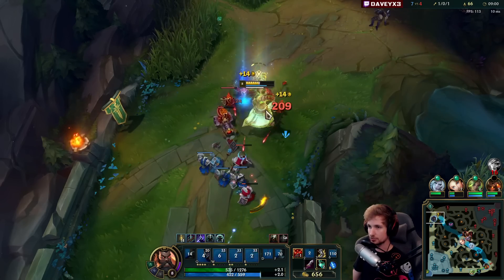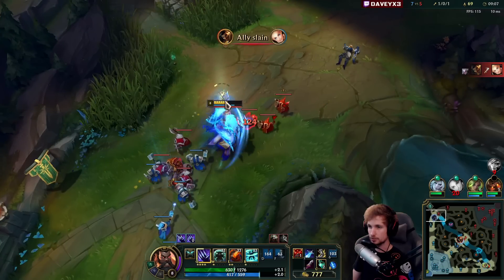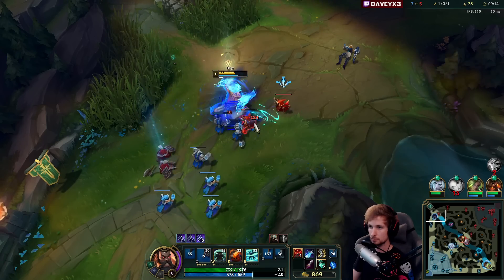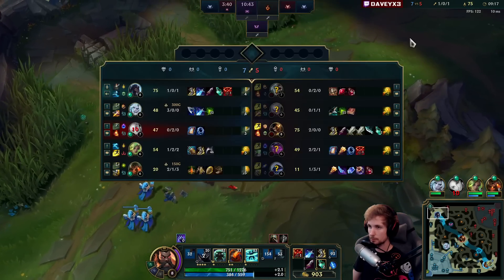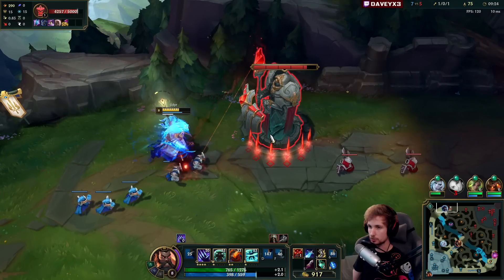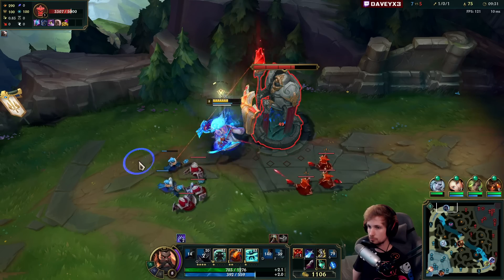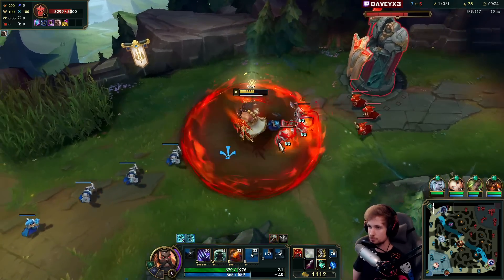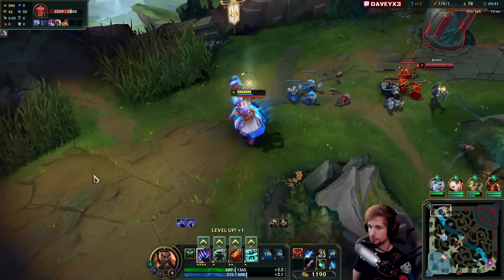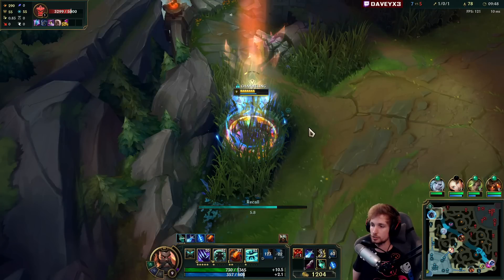Pretty much an instant kill. Specifically, when Fiora decided to hit the third Q is also when I decided to go for the all-in. So she had no combo available at the time. And before we go for the reset, I do want to try and proc my Demolish. I'm down to try and risk it. I was really hoping that I could actually get my hands on two of those plates — that would have been really good.